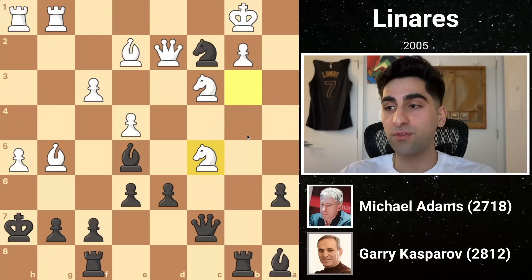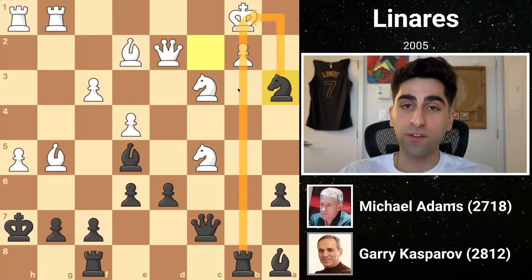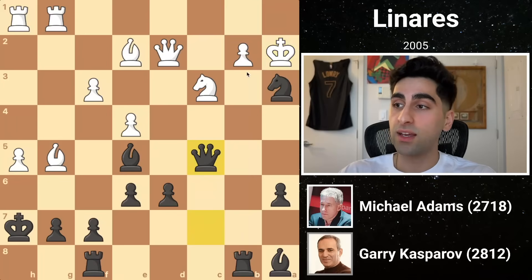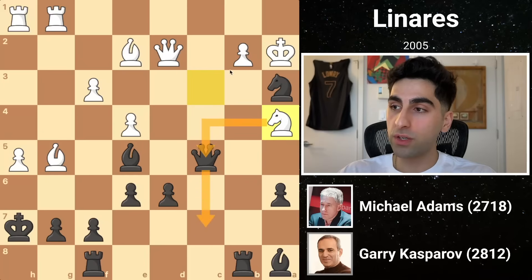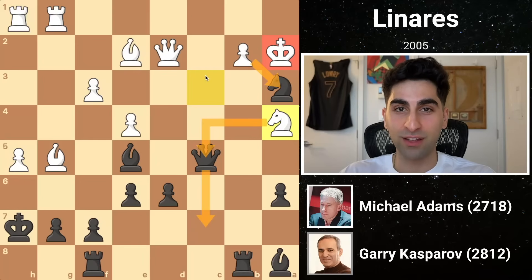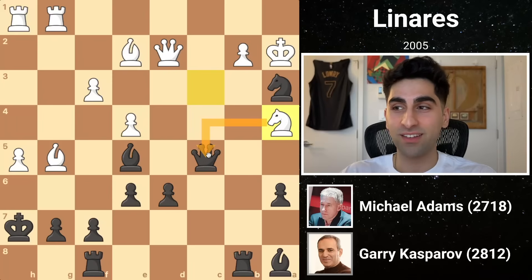White counters by taking the knight on c5, and black plays knight a3 check, exploiting the pin on the pawn to the king. The king moves off the file to a7, and while white is now able to capture the knight, after black recaptures the knight on c5 with his queen, taking the knight would hang the knight on c3. So white moves his knight to a4, attacking the queen in an attempt to force the retreat, which would allow him to take the knight and at least go up a piece despite the suspicious state of his king. Can you find black's winning move? The queen's under attack, but the move Kasparov plays is knight c2.